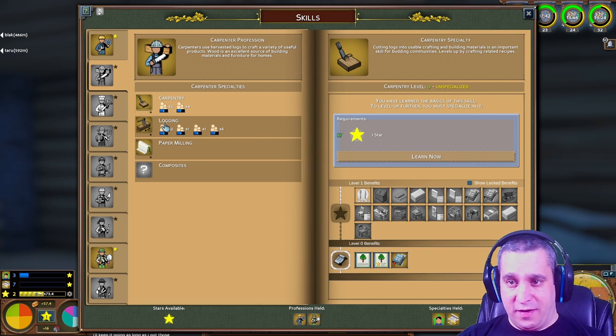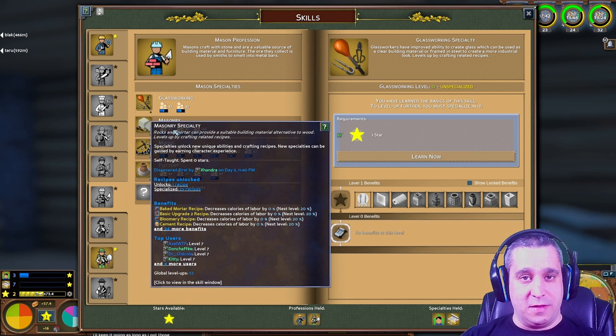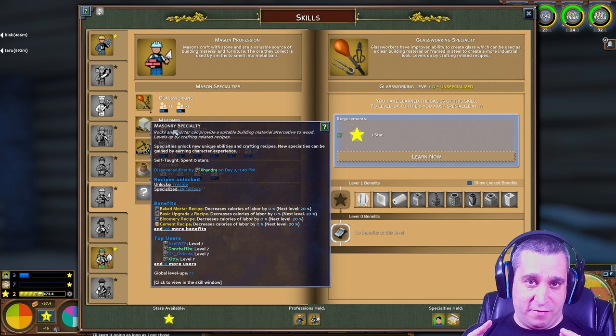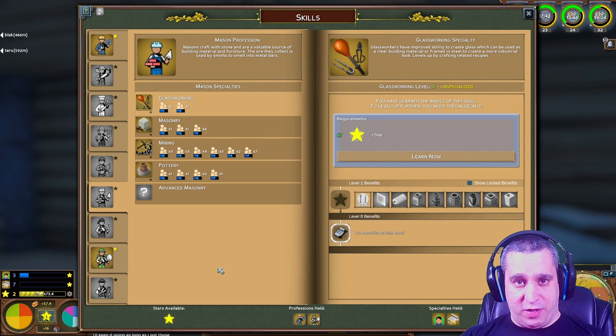One thing I do like to pair with basic engineering is mining and/or masonry — basically the road builder spec. If you have those three skills you can make everything you need for roads all by yourself. Super easy. I've done this spec before and I quite enjoyed it.